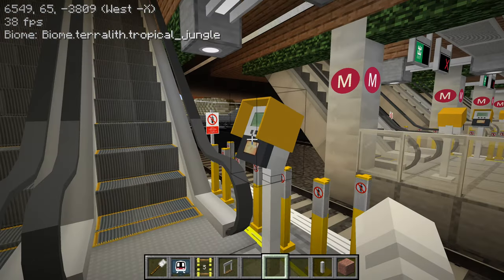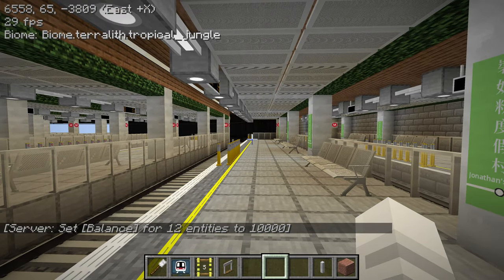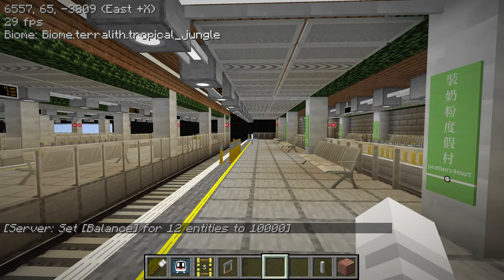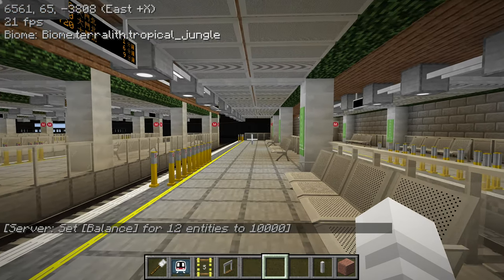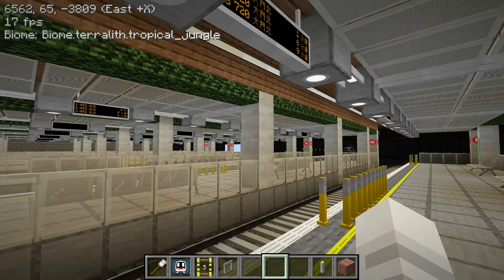The command blocks used to continually reset my balance to zero, so it'll never be an issue. But now that command blocks are temporarily disabled to improve the MSPT, I have to manually use emeralds to add money.